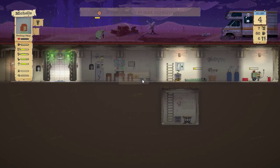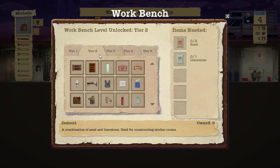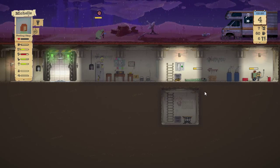I think we need to look at getting an upgraded bathroom — an actual toilet. We have wood, metal buckets, and nails. So we'll have Michelle deconstruct that bucket toilet. That's not something we want to keep around.